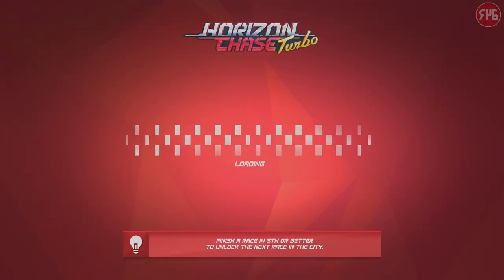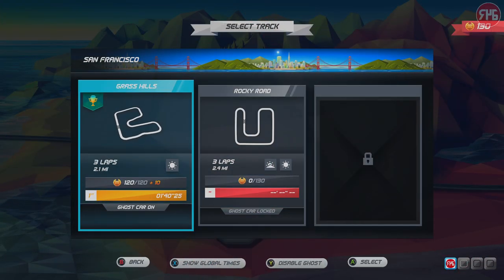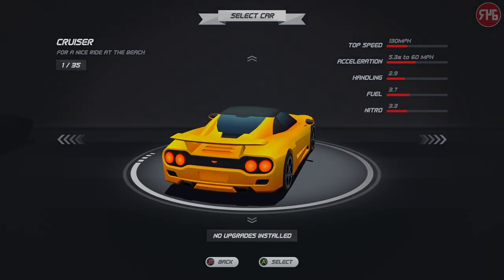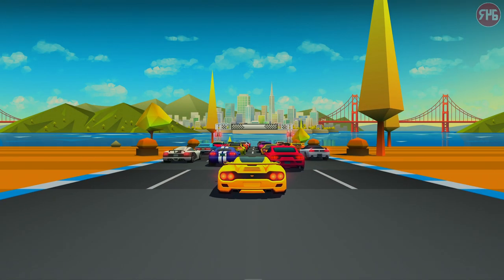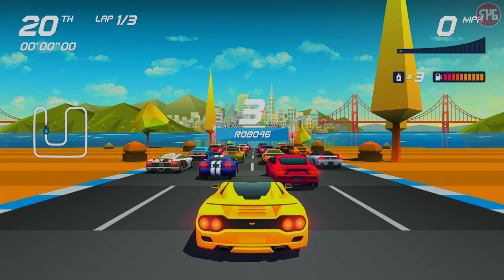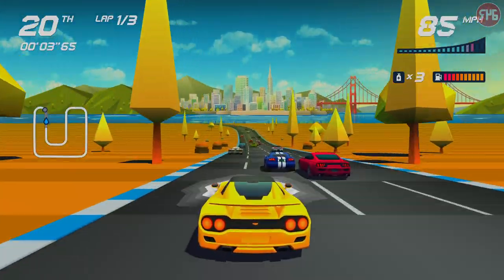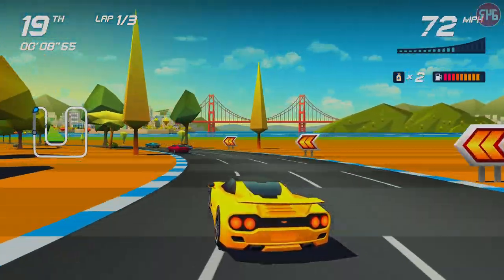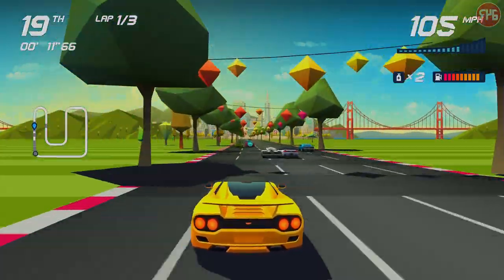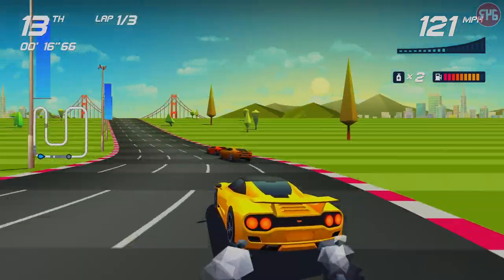Let's go on to the next one — Rocky Road. I think we'll use the same car, let's go for yellow this time. Is it possible to get a good start? Let's use the Nitro already. Didn't use that very effectively, did I — straight into the back of other drivers. We're past a few of them, up to 13th.